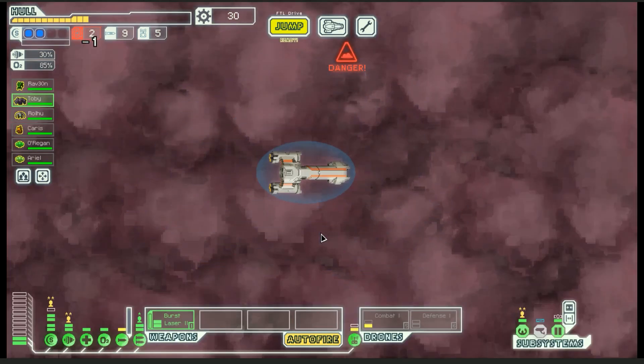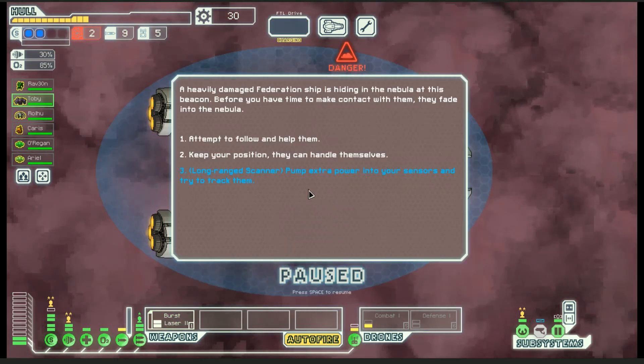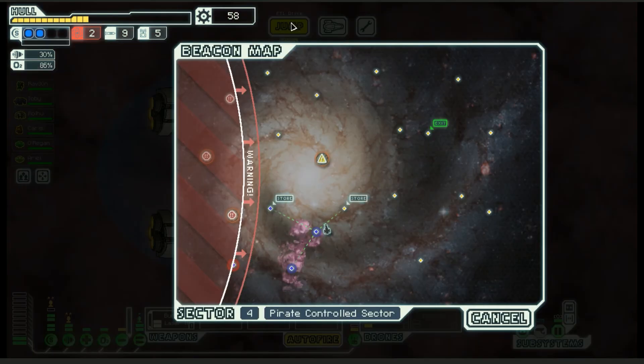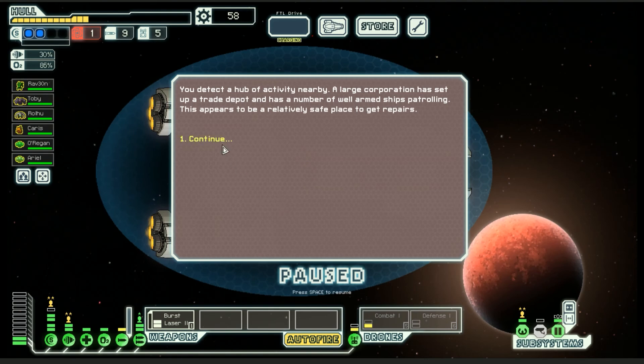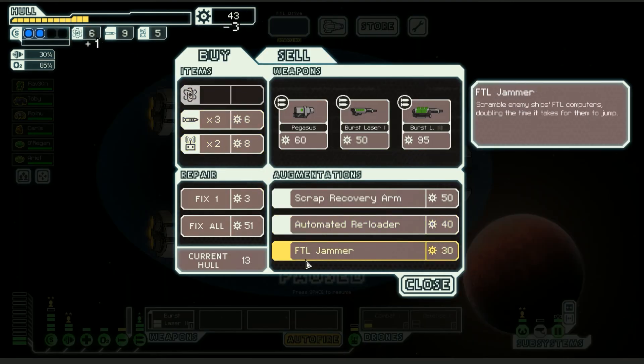I'm going here. Let's see what we can run into, then we'll go to the store and buy some stuff. Tracked them — lots more scrap, nice. At the store: scrap recovery arm. I'm early enough, I think I might want that. I'm getting like 30 scrap per encounter, that's another three, so to make it worth it I'd need 20 more encounters — which I think I will do. Or I can go for a weapon.